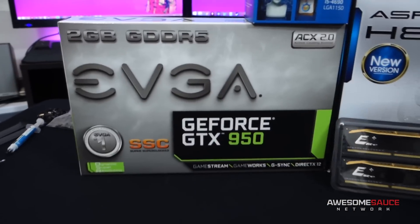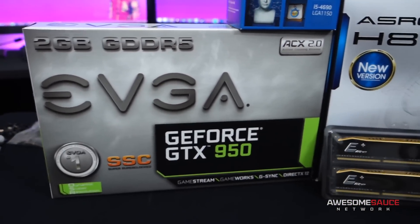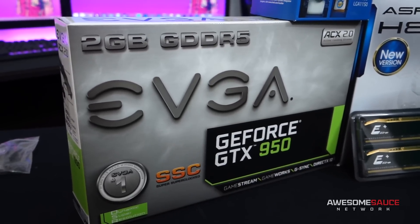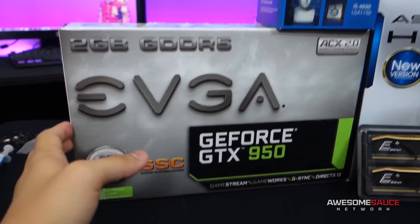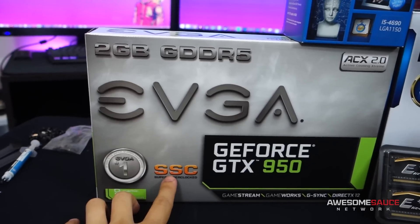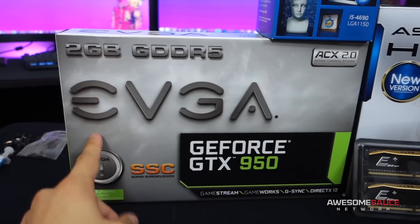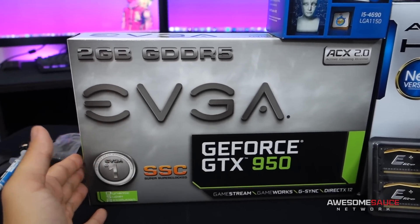Let's take a look at the parts, starting with the GTX 950. This one is the EVGA Super SuperClock — I've benchmarked it, there's a video on it. Nvidia sent this card over and said I could use it for the challenge. Even though it's a $170 card, I'm only counting it as $160 in my budget, which Nvidia approved. It's factory overclocked, and manual overclocking is allowed, so I'll push it a bit further.